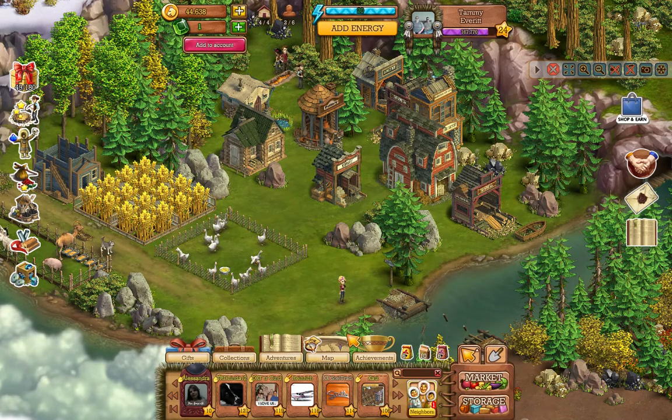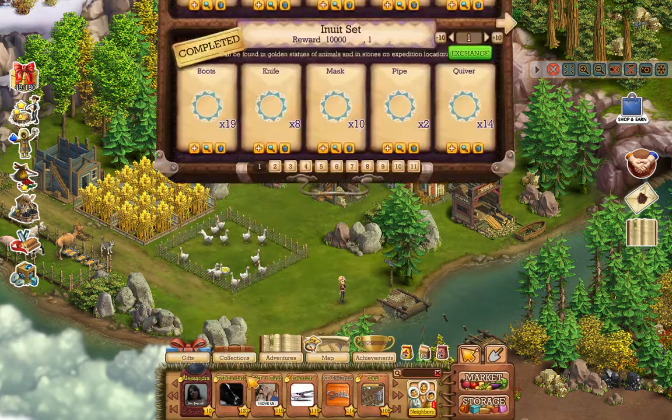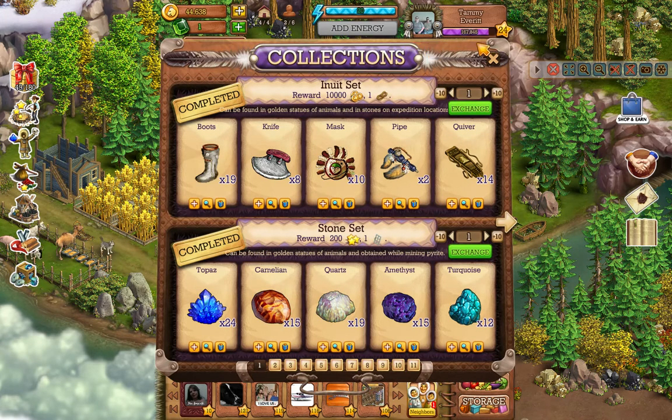Moving down to the bottom of the interface, we have the gift area where you have special gifts and free gifts. Special gifts are items people send directly to you, and the free ones are like your gift box — what people give out to you for free. Your collections are things you find throughout playing the game. When a collection is completed, you hit it and can get your experience filled. There are sets like the Inuit set, stone set, and many others.